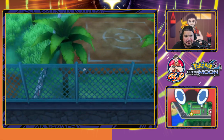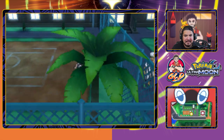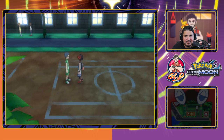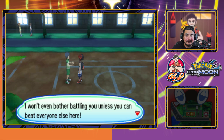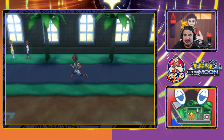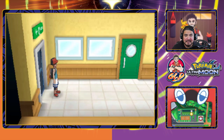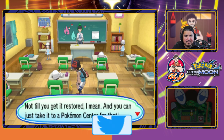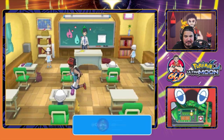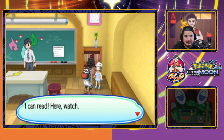There should be a trainer here somewhere — or they could appear at any moment. Now I'm getting a lay of the land because I need to grab some more items. One trainer says he's the strongest and won't battle unless we beat everyone else first — okay, a cocky trainer, we know what that's about. Let's go through every single door and find everything. These classrooms cover simple stuff: PP, HP, Pokeballs, type differentials and all that.